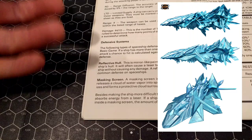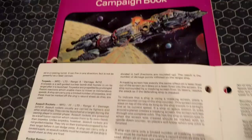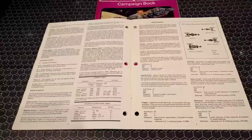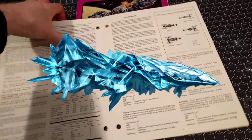What I really like is the masking screen. It's created when a ship releases a cloud of water vapor into space. The vapor crystallizes and forms a protective cloud surrounding the ship. Besides making the ship more difficult to hit, a masking screen absorbs energy from a laser — as the light beam strikes the ship, it's deflected by this crystalline covering. The amount of damage rolled is divided in half. The masking screen has exactly the same effect on lasers fired out of it as on lasers fired into it.